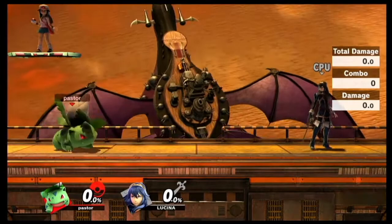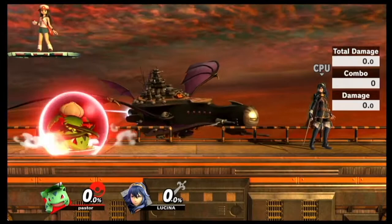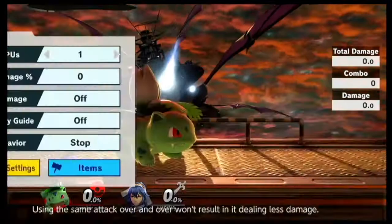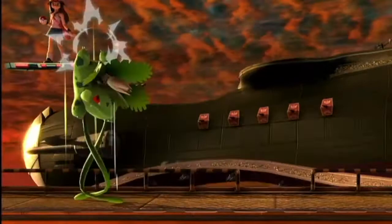Down tilt also has a lot of end lag. Your rapid jab has a lot of end lag. And lastly you have up tilt. Up tilt has the lowest end lag out of everything. When Ivy is at the top of up tilt, the vines that are pushing him up - none of that can get hit. You won't get hit by doing that.